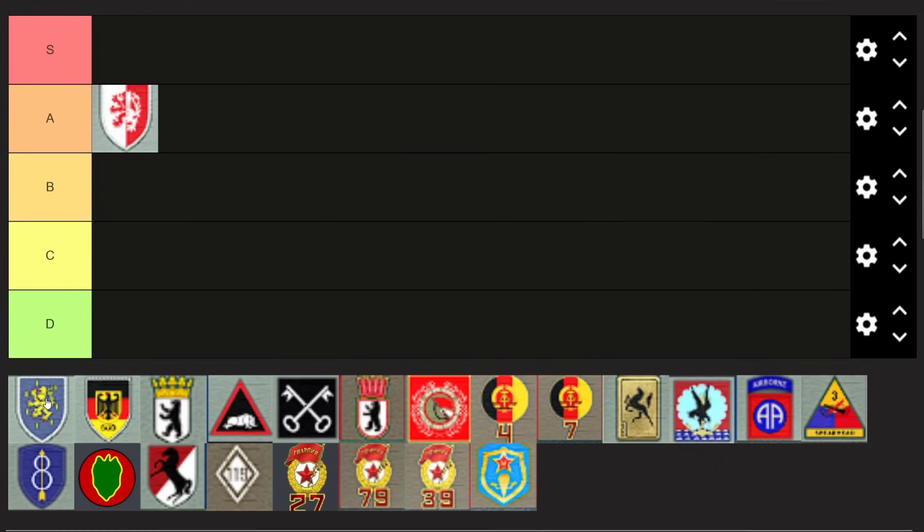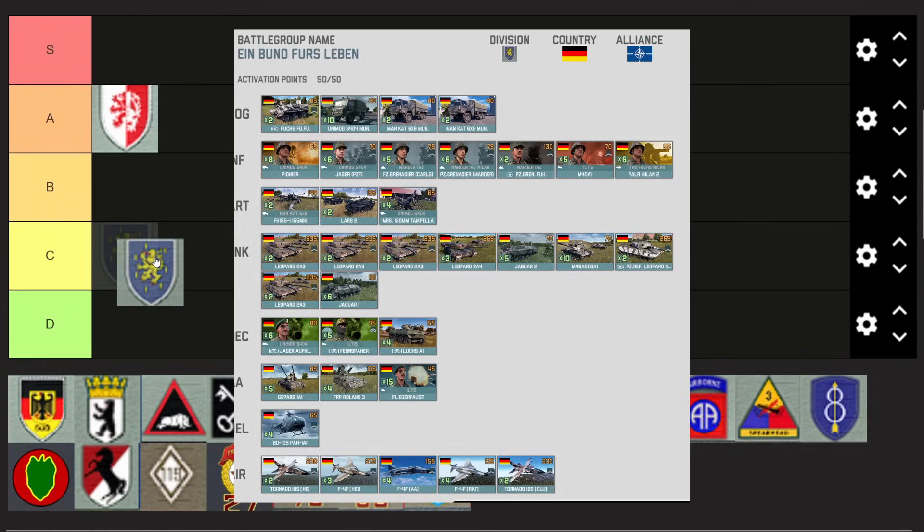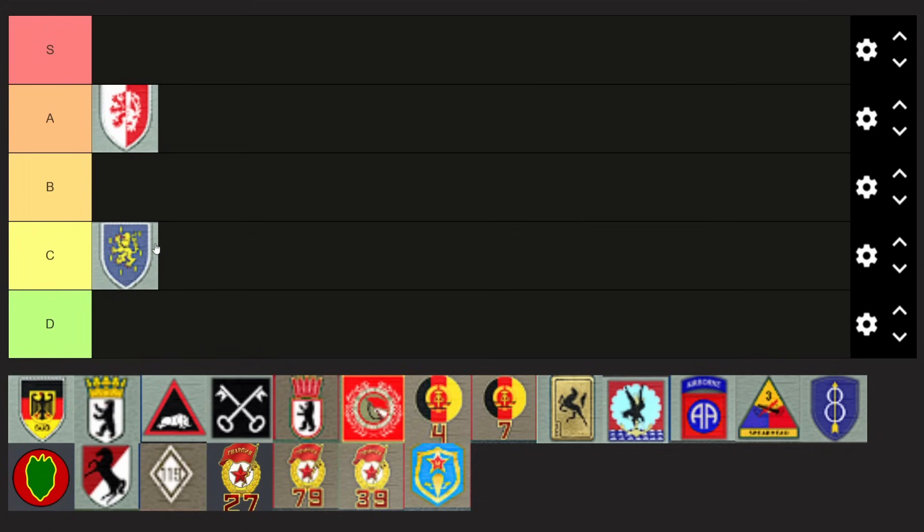5th Panzer has lost a good couple of important units like the Apache, dealing with rear issues is not as easy, and it's still a decent deck but the Leopard 2s have to do the work. It doesn't have strong forward deployment, doesn't have Flotter Makers, and only has Panzerfaust 44s rather than Panzerfaust 3s, leaving its infantry quite lackluster against armor. I would put this division currently in C tier — it just doesn't feel cost efficient and can't play the early game as well as other divisions.